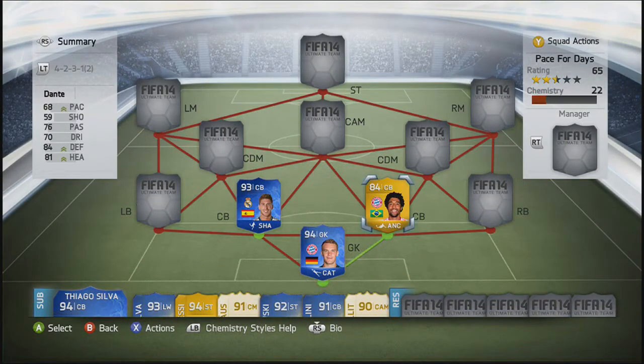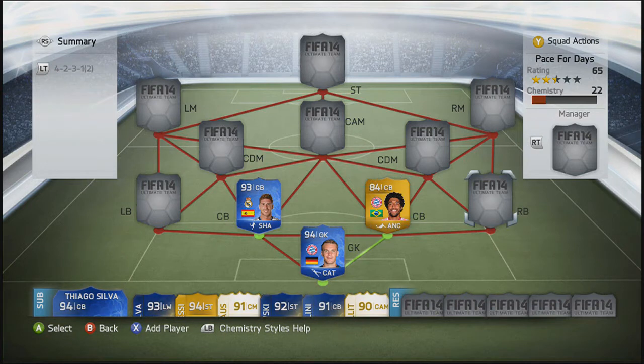Moving into the second centre-back position guys, we are going to go with Dante. I really personally love Dante — obviously he's a Bayern player, my beloved Bayern. His heading ability is amazing as well, he's got such good jumping, and he stops a lot of those annoying through balls.